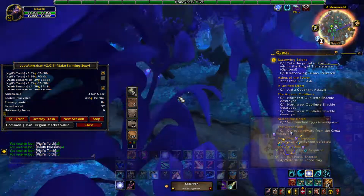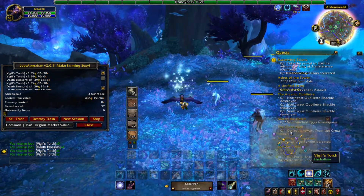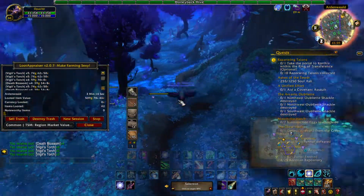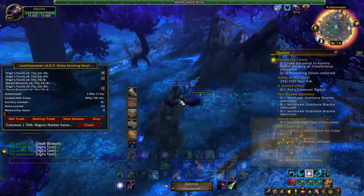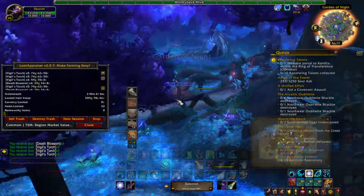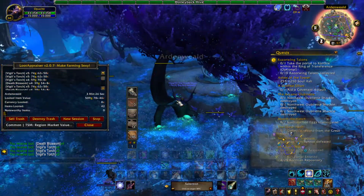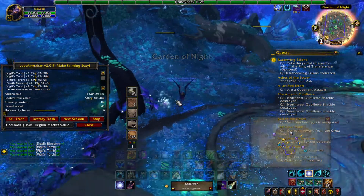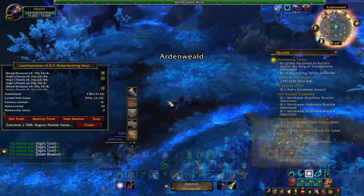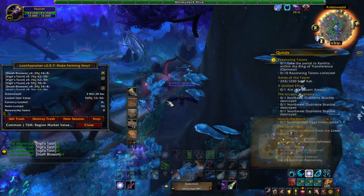The list of materials that you can get from here are the Vigil's Torch, Death Blossom, and Nightshade. Really good for the Vigil's Torch if you want to farm it. You can get about just as much Vigil's Torch as you can the Death Blossom, so I kinda like that about this route. I could just be getting lucky and finding more of the Vigil's Torch than the average player.